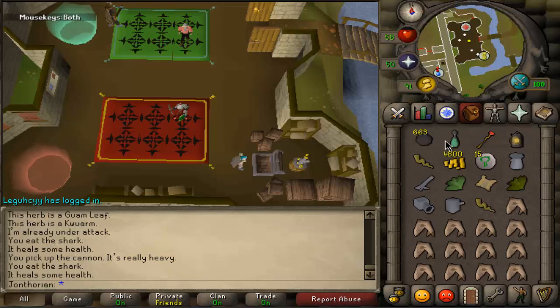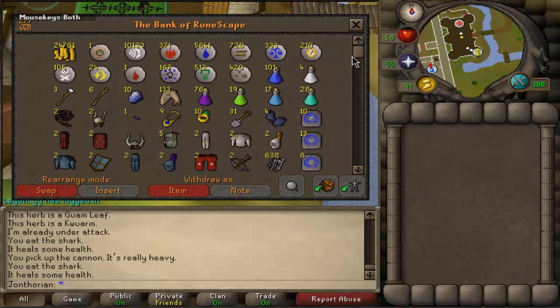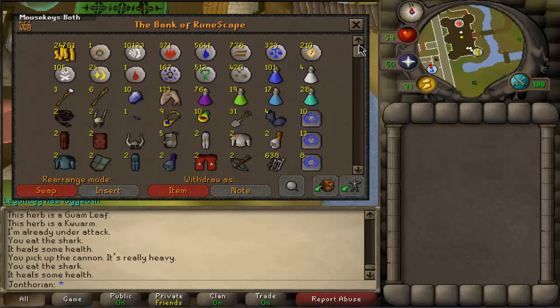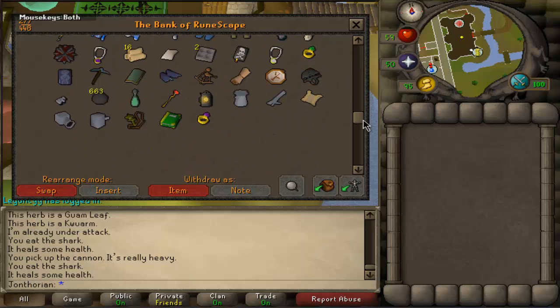I got another Clue Scroll, so I will see you guys with the loot. I'm going to be live streaming tomorrow if you want to watch me get a Rune Defender and 70 Ranged. For those watching my live streams — I'm putting the 1K Barrows Chest Challenge on hold so that I can get 70 Ranged to do it more efficiently, and 70 Strength just because I need that anyway. I'm going to do this Clue now.